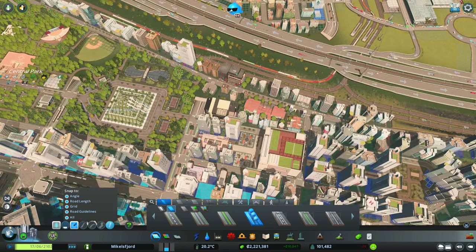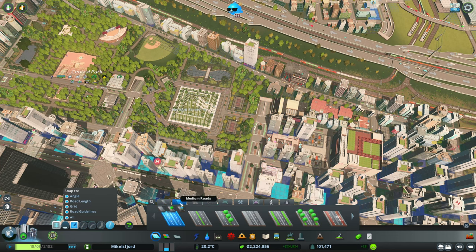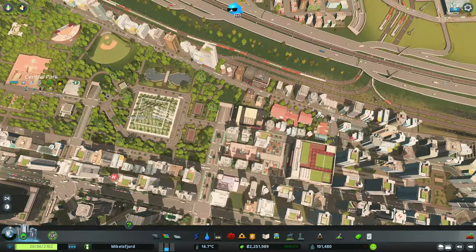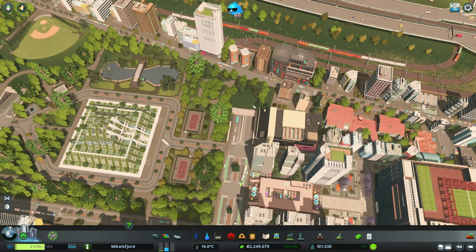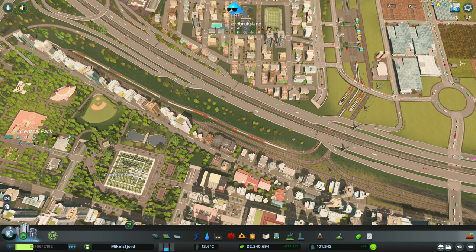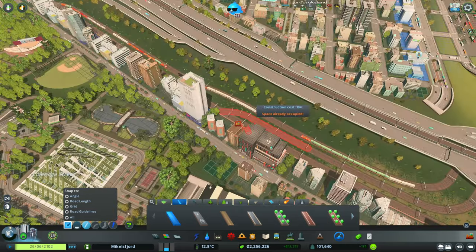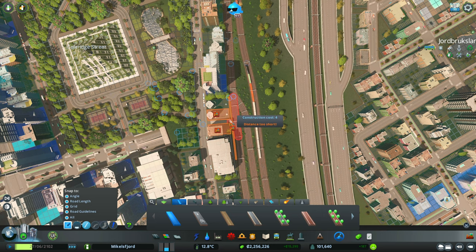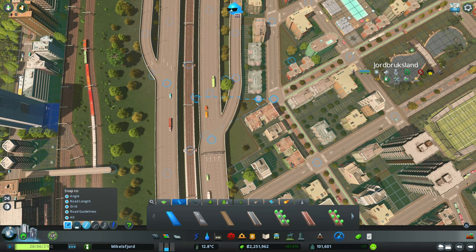I believe we've connected Jordbruksland and Vaxjö to the other side of downtown through this road. I'm not actually sure if I made those roads bike-lane roads - let me double check. First time I've tried to make bike lanes go in a tunnel; not sure if that functions properly. Regardless, we're going to put in some kind of bike facility or pedestrian overpass here. I managed to sneak one in without demolishing a building - coming right across the highway without breaking a fence.